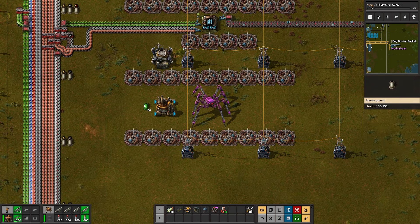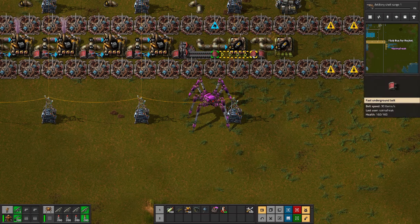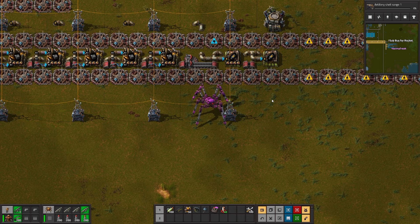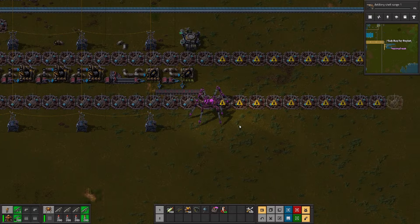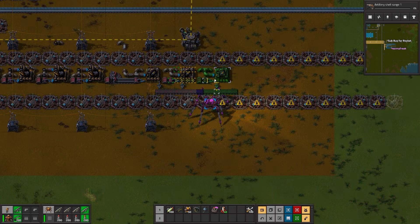Next up is rocket fuel. I spent way too much time working out where to place things for this and ended up moving it all a few times. In short, I make solid fuel from the petroleum and send that into an assembler with light oil to make rocket fuel. I spent a little time working out how to make it tileable, and then realized I needed to move all of the beacons again because I forgot I needed to take items out of the rocket fuel assemblers. With everything moved, it's now just copy and paste a few times, connect the light fuel, and watch the magic.